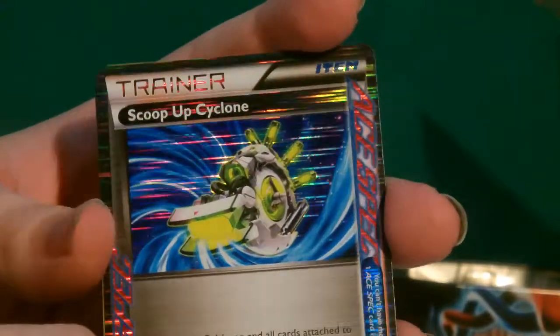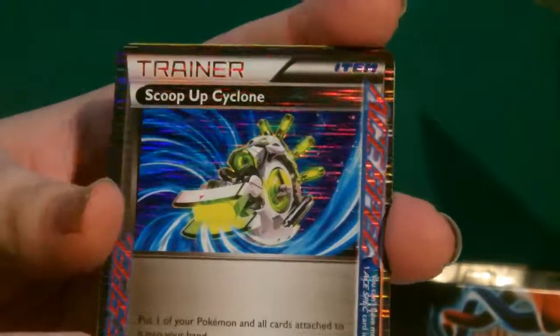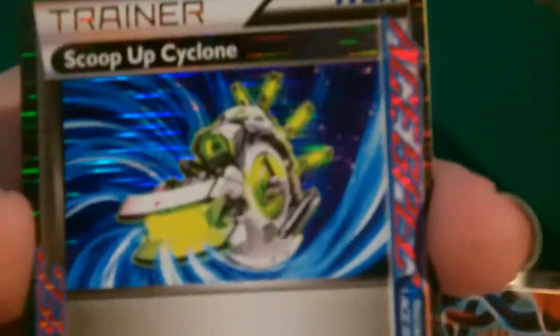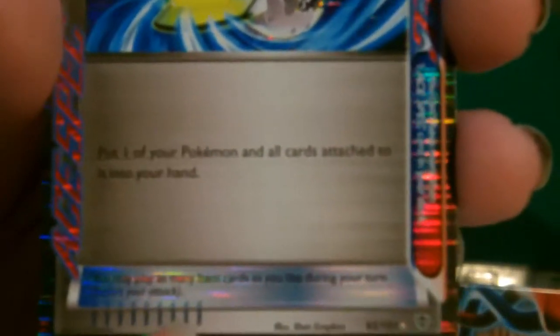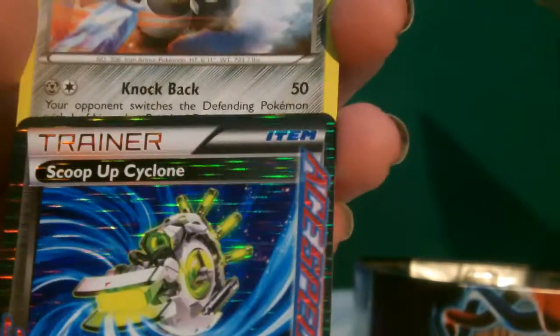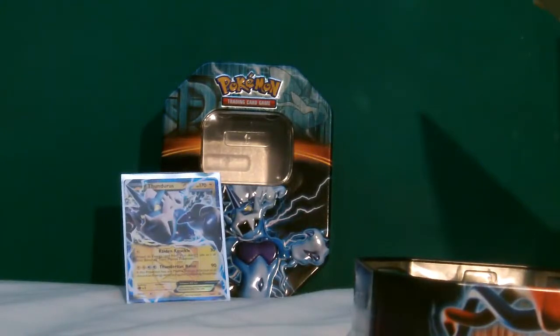Oh my god — my first ACE SPEC trainer card! That's the best pull I've had out of both of these tins combined so far — Scoop Up Cyclone! What does it do? 'Put one of your Pokemon and all cards attached to it into your hand.' That's pretty cool! That's going in a sleeve. And the reverse holo rare is Aggron — not bad.